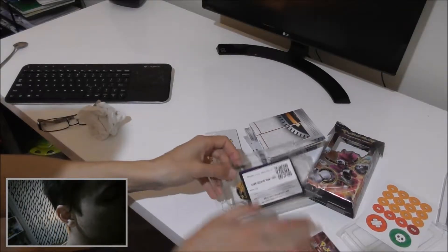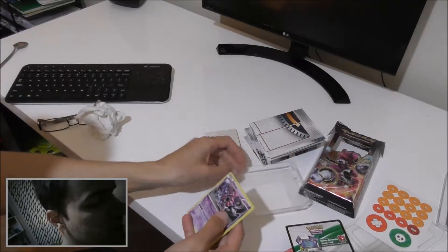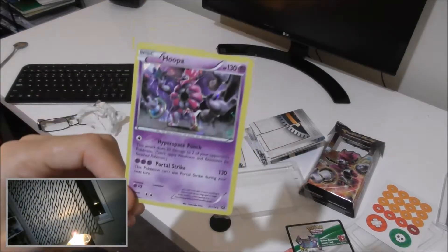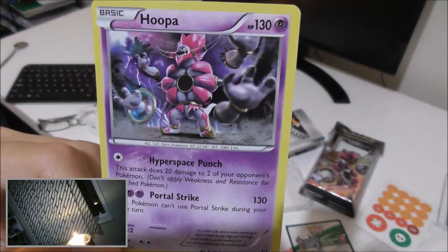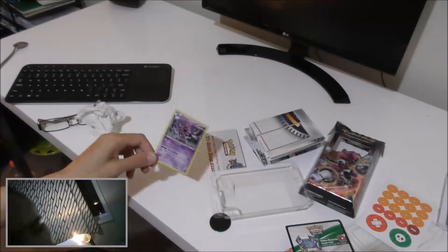Let's have a look at the good card that we've got. Once that comes out — and that's Hooper — which is a very nice card I would say. There he is, up there. And it's a very nice card.